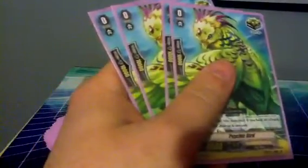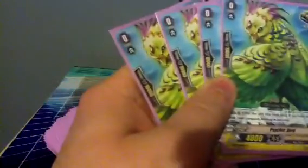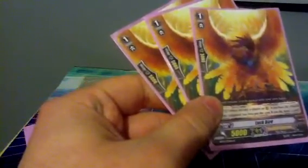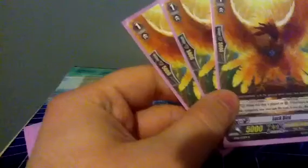8 crits, as I said, for the bigger shield. And then this guy's effect — performing the soul draw — very useful, especially when you're running Luck Bird. Early game, using the Psychic Bird to fill up the soul and using Luck Bird to soul blast and draw. Very good. Love this card.